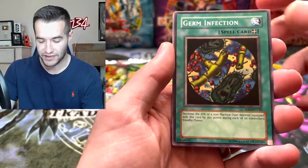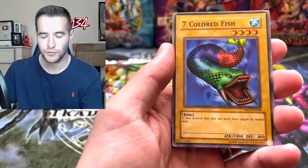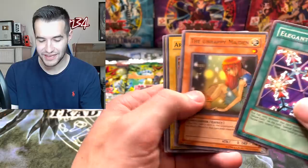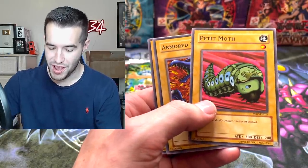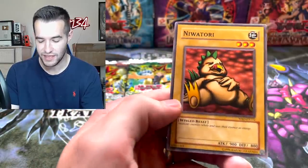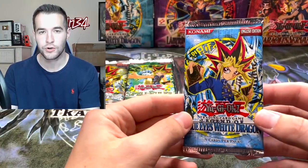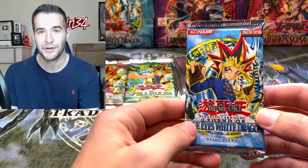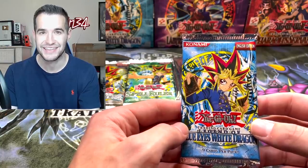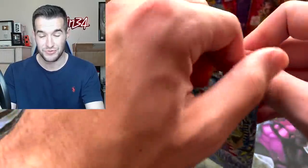We're looking for a huge hit - something really cool like a secret rare Gate Guardian, Summon Skull ultra rare, a Black Skull Dragon, Time Wizard, Solemn Judgment, Barrel Dragon, Thousand Dragon - there are so many options. We got the Dragon Piper, Germ Infection, Ancient Lizard Warrior, the Seven Colored Fish, Elegant Egotist, and the Unhappy Maiden. Also, if you haven't seen the every special edition opening, go check it out - it's almost two hours, an hour and 48 minutes. Let's continue onto the LOB pack.